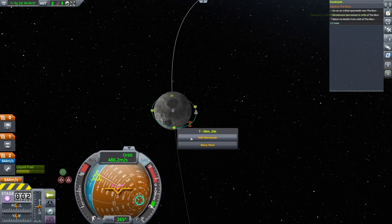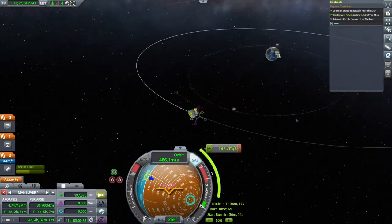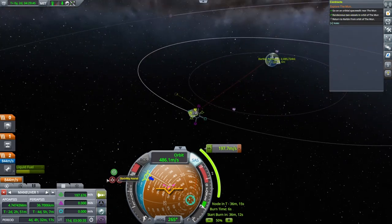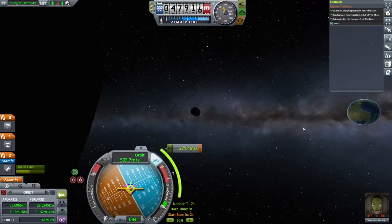Place a Maneuver node on the prograde side of Moon, near where your orbit crosses Moon's orbit. Add prograde velocity until you escape Moon's influence, then adjust until you reach 25 kilometers at your Kerbin PE. This will safely transfer you directly to the atmosphere for recovery. When everything is ready, execute the Maneuver Burn.